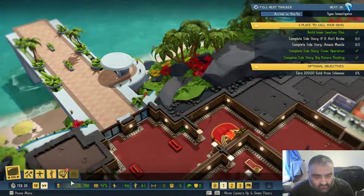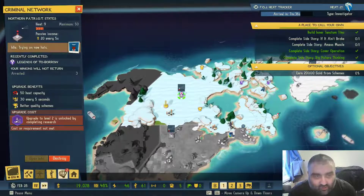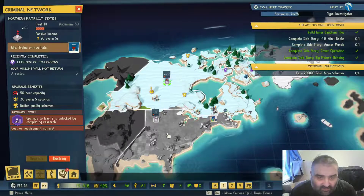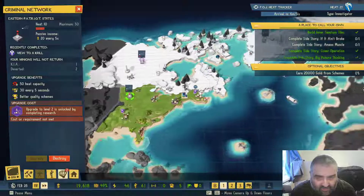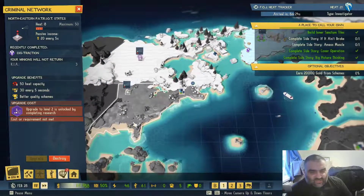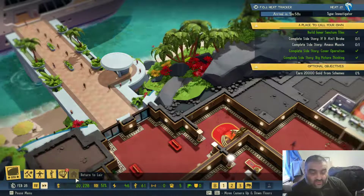That brings me on to my next point with missions. As you can see, the Force of Justice has moved into the Northern Patriot States — basically Canada. I can't run any missions there, but luckily my heat level is low enough and I've got a mission running in the Eastern Patriot States lowering the heat level. With just those three territories I'm making a reasonable income and I'm not having to worry too much about investigators or other Forces of Justice.